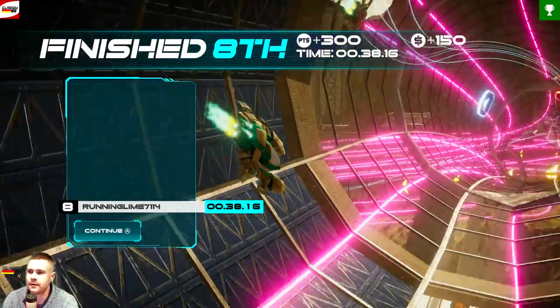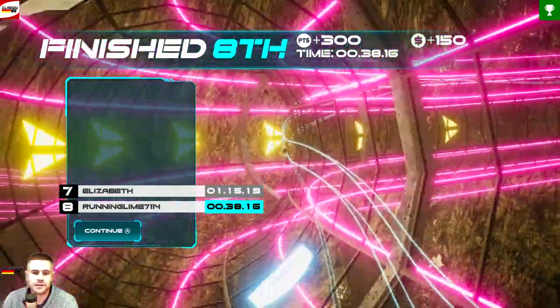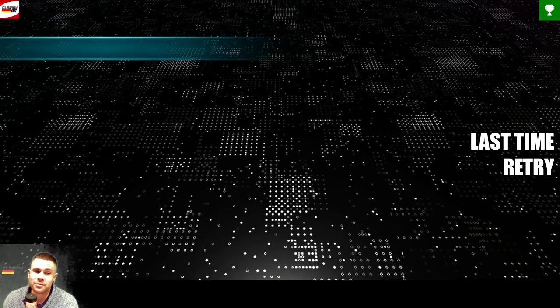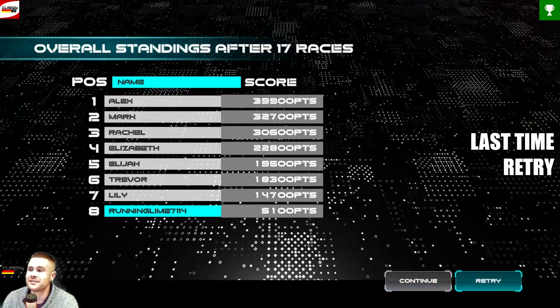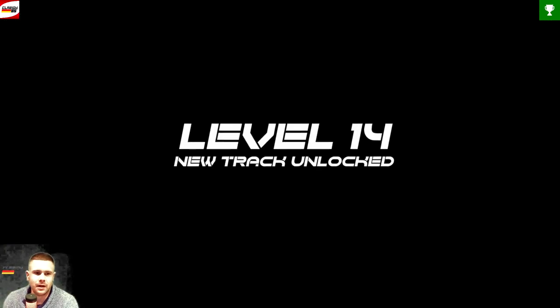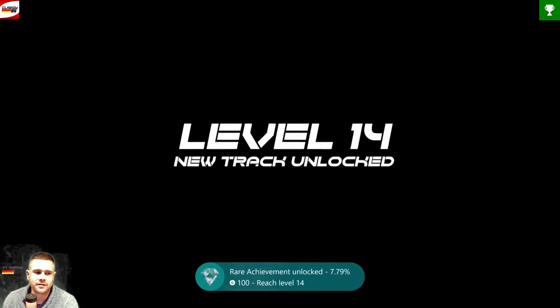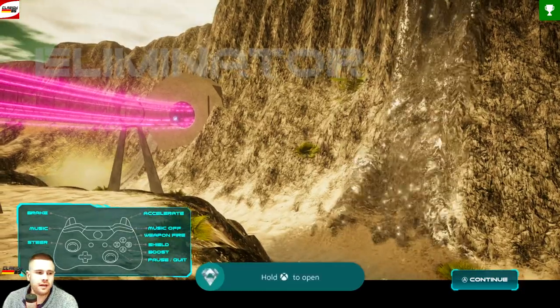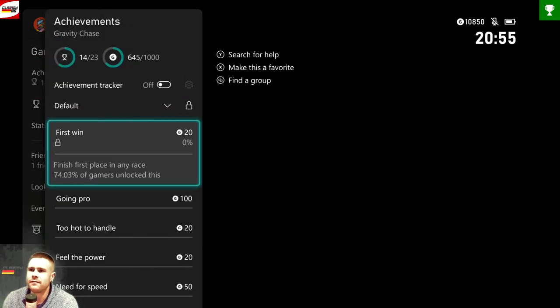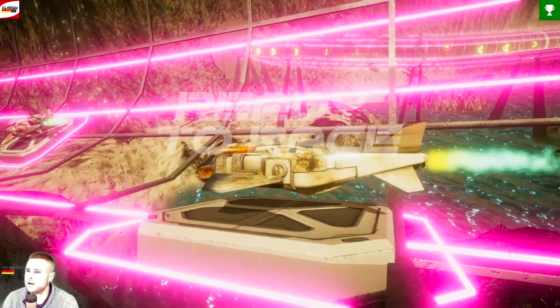I'm back 20 minutes later. We got some nice achievements on the way — I hope you also got some achievements. Continue once, and here again you have to hit Retry. This is the last time we have to do it — Retry. Level 14, new track unlocked! I got it after 17 races. Usually it's 17, 18, or 19 races. We got 645 gamerscore in 20 minutes for almost doing nothing. That's really awesome — I like it.